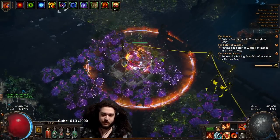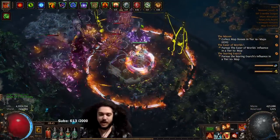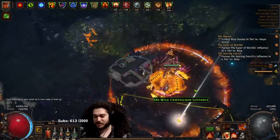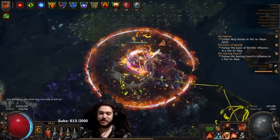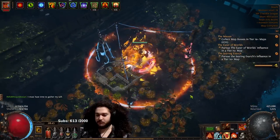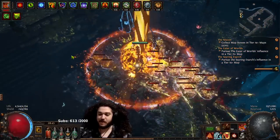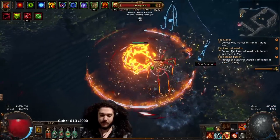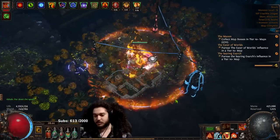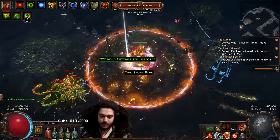Inquisitor has a very nice curve and is genuinely enjoyable to play. One thing that put me off in SSF previously is that a big pivot for Inquisitor is getting an Aegis Aurora with Melding of the Flesh — Melding isn't too hard to get, but Aegis is another story. This time around I'm going to try something different: we're aiming for Corrupted Soul. That's part of why I have Legion on my atlas. Corrupted Soul gives 15% of your maximum life added as maximum ES, and half the damage you take goes through energy shield before hitting your life pool — which is great for a life-gain-on-block setup, since normally your ES would have to fully deplete before you start healing from blocked hits.